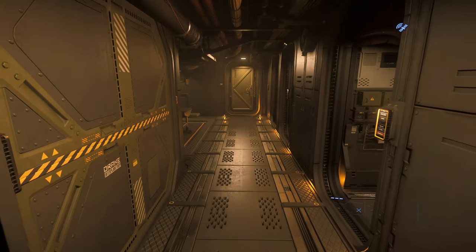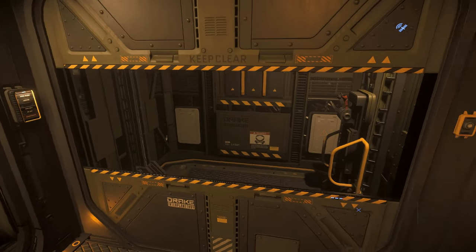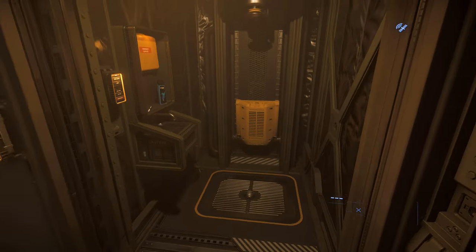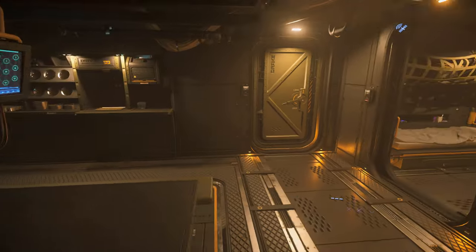As you make your way further back, you've got the main crew quarters as well as the entrance and exit elevator. In true Drake fashion, they've got the toilet-shower combo within spinning distance of the main dining hall area, so you can smell any time your crewmates are in gastric distress while you're eating.